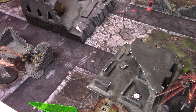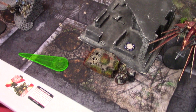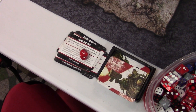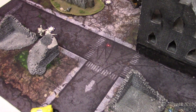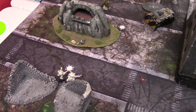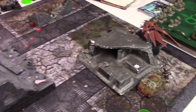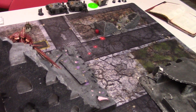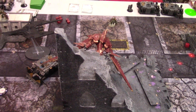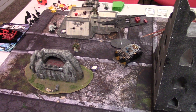Bottom of turn five — Death Guard trying to rally and score as many points as possible to tie. I was able to score two points, bringing my total to seven. We rolled to see if the game continued and it ended this turn. The final score: eleven for the Iron Warriors, eight for the Death Guard. A very good game.